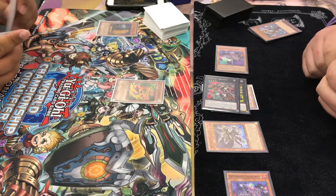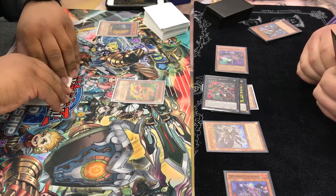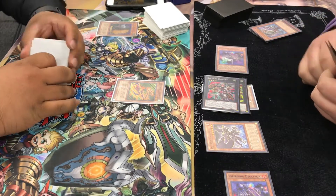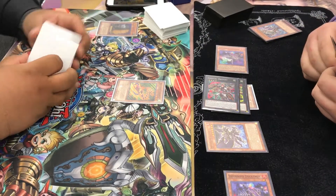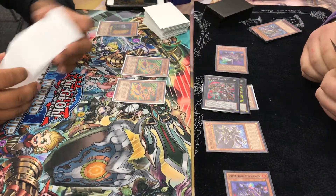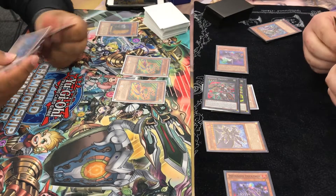I believe he Special Summons the Tera Top and uses its effect. He was trying to play around my Dekatrons really well. Then he Normal Summons another Tera Top and I'm just like, what the heck? Because now he's going to be able to at least destroy one of my Dekatrons.